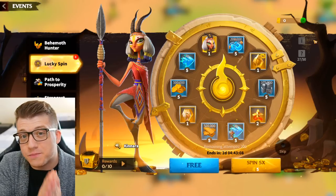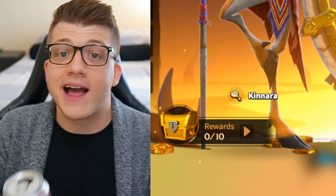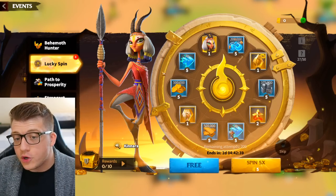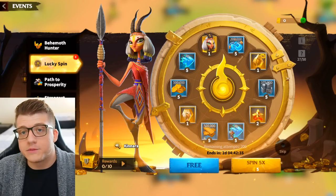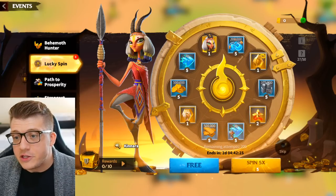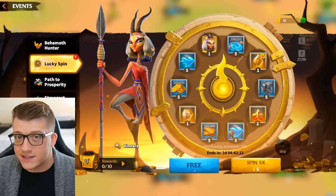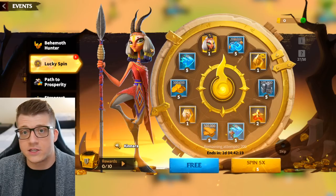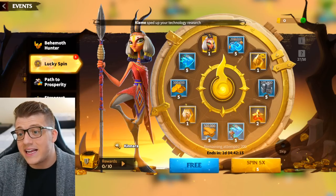The Kenara Lucky Spin event is back in Call of Dragons and today we're going to be spinning this wheel. For those of you that don't know, the Lucky Spin event is essentially a wheel of fortune that comes around every once in a while here in Call of Dragons. The hero featured on this wheel typically changes periodically, however it seems the first and second wheel are going to be Kenara for all of the new servers, which is exciting.